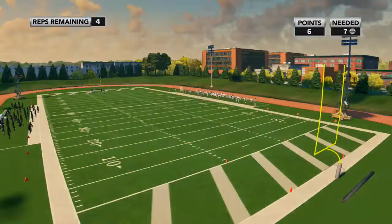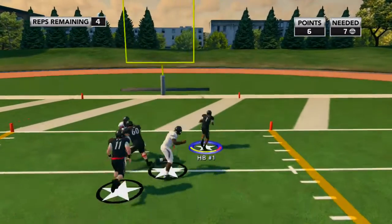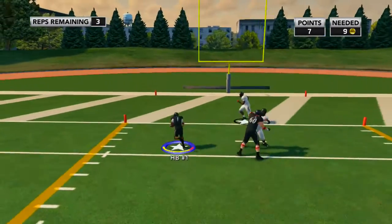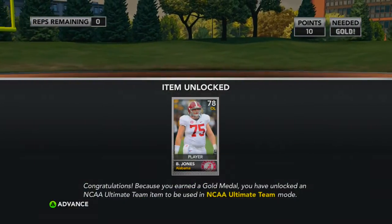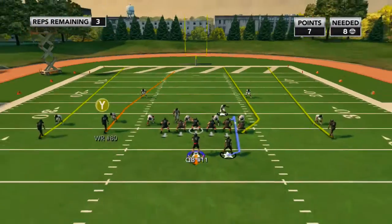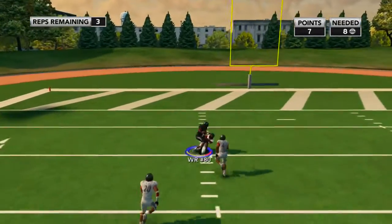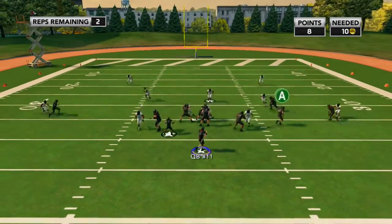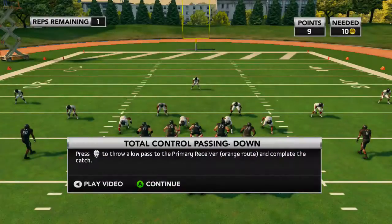What you want to do is finish every drill with a gold medal. On the top right-hand side, you can see what you need to get silver. I got the silver, now I'm going for gold. Complete it with a gold medal and you will get an Ultimate Team player — whoever they want to give you. Right there I got Barry Jones, an offensive lineman. I'm going to need linemen. Right now I'm doing the passing drill. Finish everything with gold and you will get an Ultimate Team player.